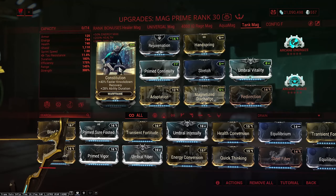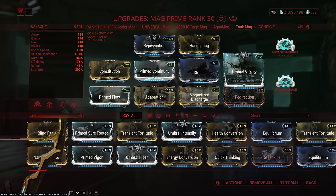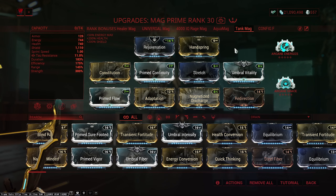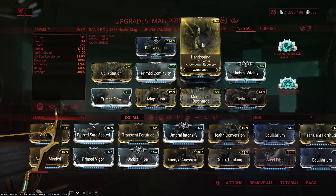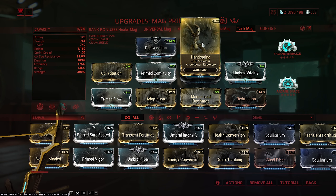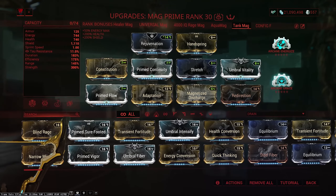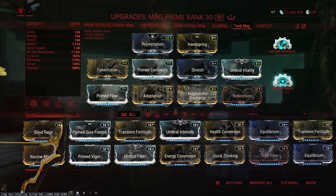The extra duration is coming from Constitution and Prime Continuity, and the range is coming from Stretch. But otherwise, this is a really straightforward build. If I had an extra Forma on this build, especially on the Exilus slot, I would definitely put something like Prime Sure Footed instead of Handspring. That is entirely up to you if you want to go that far, but I don't really want to go there because it's going to mess up all of my other Mag builds. And of course, I am using Arcane Grace on Mag — unironically — and it actually works, it's actually useful.